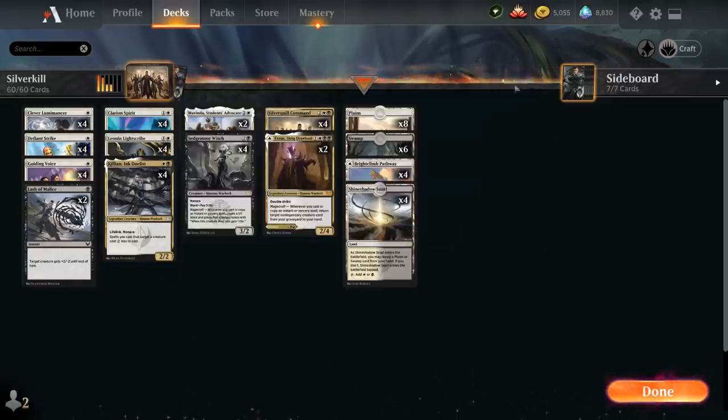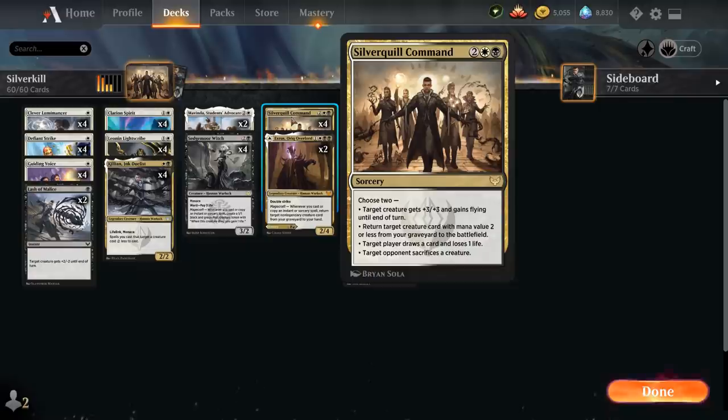Killian is very synergistic with our Silverquill Command, which typically costs 4 mana — a rare sorcery that lets us choose 2 modes: target creature gets +3/+3 and gains flying until end of turn; return target creature card with mana value 2 or less from our graveyard to the battlefield; target player draws a card at the cost of one life; or target opponent sacrifices a creature. As long as we're choosing the first mode, we can cast Silverquill Command for just 2 mana with Killian in play. The second mode, even though it targets a creature, doesn't work the same way with Killian — just as a side note.